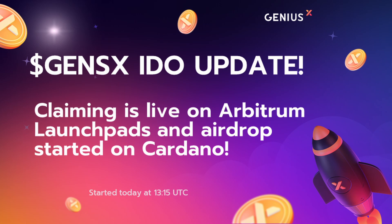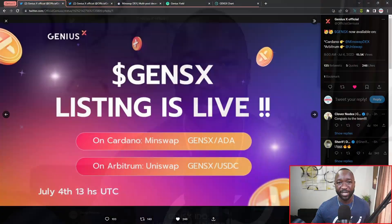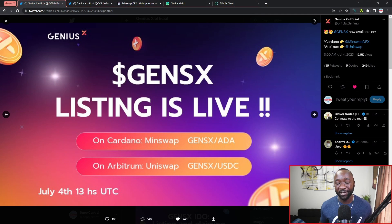Today we saw the release of the tokens - Cardano community members are able to get their tokens directly airdropped to them. However, if you're participating in the Arbitrum ecosystem, you do not have the ability to claim your tokens directly from their launchpad. What I want to do today is show you how to stake your tokens, given that the team announced staking will be available on Cardano as well as on Arbitrum, and also how to access this token on MinSwap, arguably the largest DEX on Cardano.